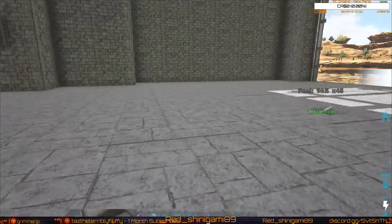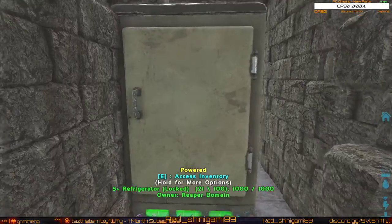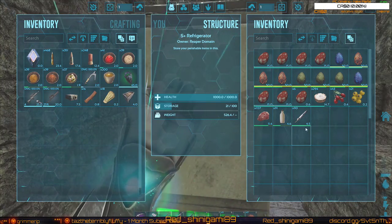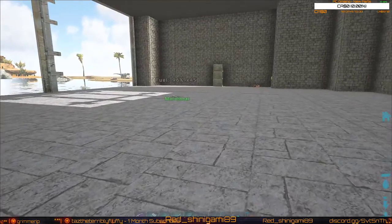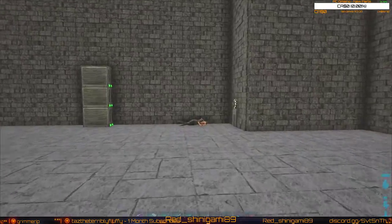All you really need now is a few things. You need a refrigerator to keep all of your food and eggs in — I have that over here. I have a bunch of Rex eggs that are in the process of being hatched or in queue to be hatched, a bunch of wyvern eggs and milk of course that will hatch them. That's all over there, protected by another layer of fence.